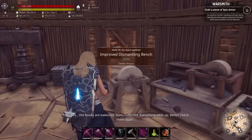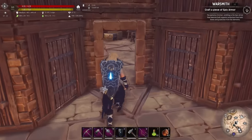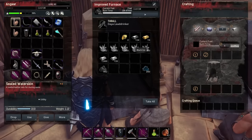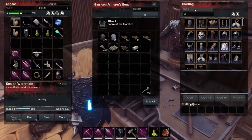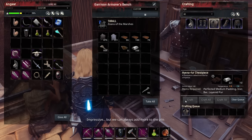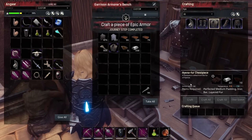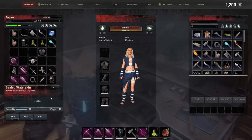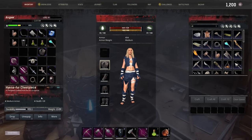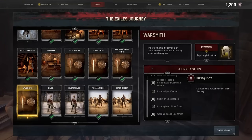The hyena chest just needs 10 layered fur and iron bars — we should have thousands of iron bars. Let's take half of that, throw it in there, and craft the hyena chest piece. Almost done. The default one should be 140 armor — we've crafted it and it's come out with 184 armor. Instead of plus 20 health it's got plus 28. Last thing we need to do is wear it — swap out our existing piece that has 111 armor for this piece with 184. Massive difference and we've completed that journey step.